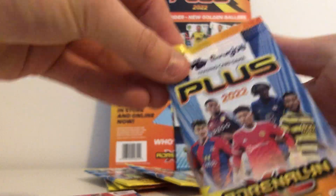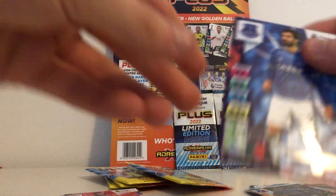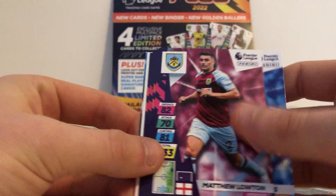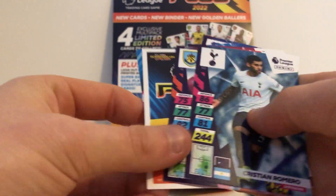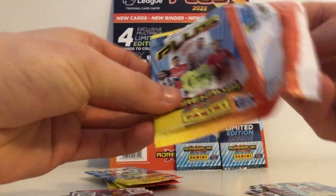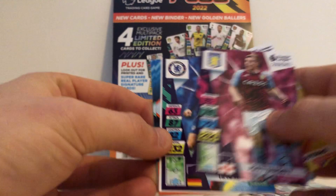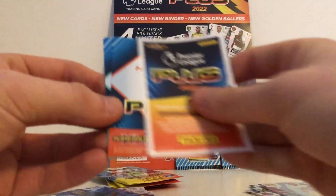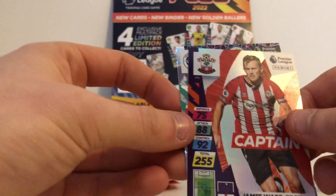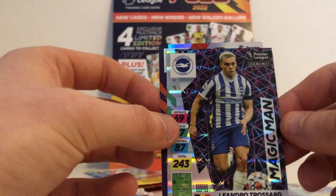Jadon Sancho pack, what have you got for me? We have Andre Gomez, Matthew Loughton, Abby Keita, Christian Romero, and Jack Kork. We've got a Leeds defender, Captain Liam Cooper. Then we have a Captain card of Ward Prowse and Leandro Trossard — Magic Man! That's another new design. The Magic Man of Trossard.